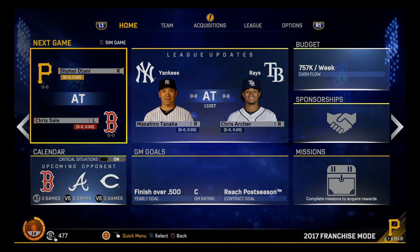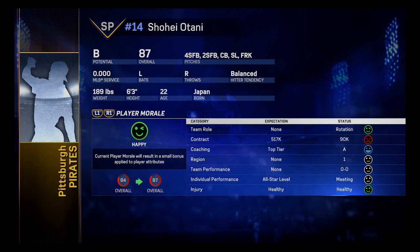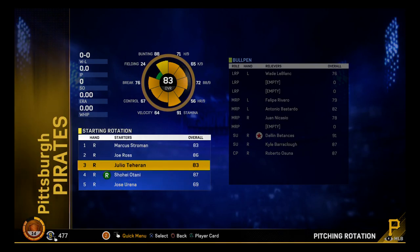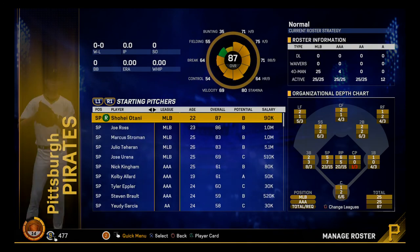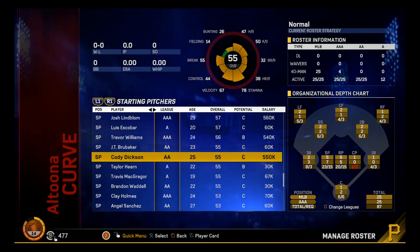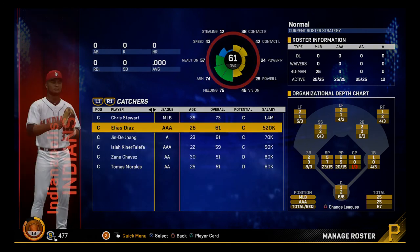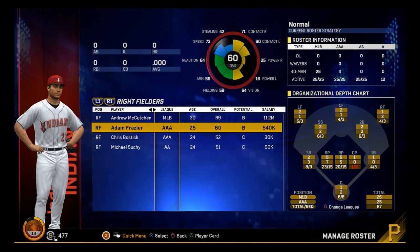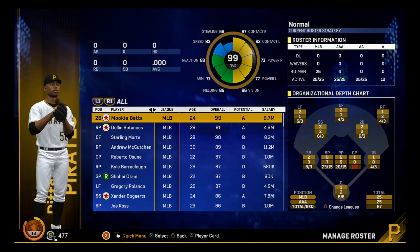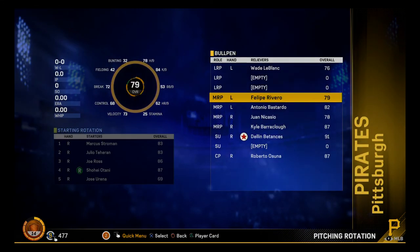Why is Ohtani starting the year off? No — it messed with my rotation again. I want Stroman starting. Ohtani's an 87 overall but I just want this order: Stroman, Teheran, Ross, Ohtani. It messed with everything — where are my pitchers? Why is Trevor Williams in AAA? Oh, I can only have 25 people on my active roster — I forgot. It left Coco Crisp and sent Adam Frazier down. I think I've got too many positional players up. But you know what? We're good. Let me stop messing with that.